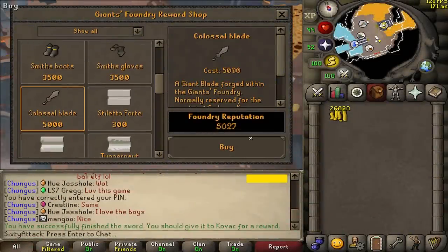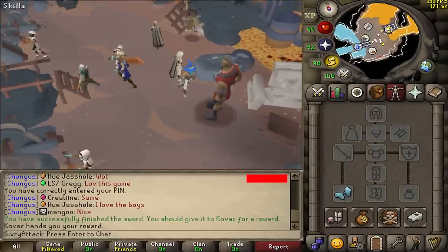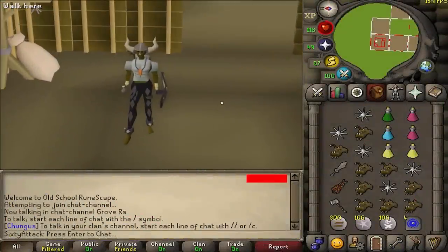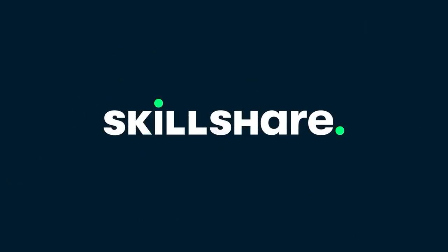5000 points obtained - that's from the stupid sword. Yeah, I decided to get the colossal blade on my friend's 60 attack zerk account, just wanted to try out the sword at low combat levels, see what it's like. But before we get into all that we gotta first talk about today's sponsor.